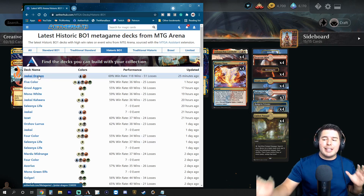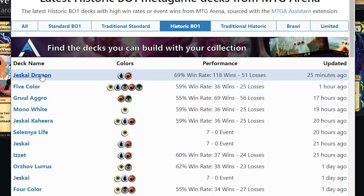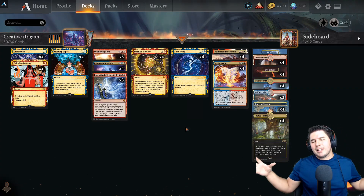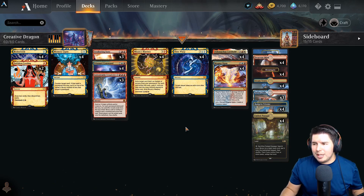I'm really excited to try out this new deck which has been sweet so far - Jeskai Dragon with a 69% win rate, 118 wins and 51 losses. Unfortunately Aether Hub doesn't give credit to whoever built this deck, and it takes a compilation of similar decks, so I did make a couple of small changes to this one.